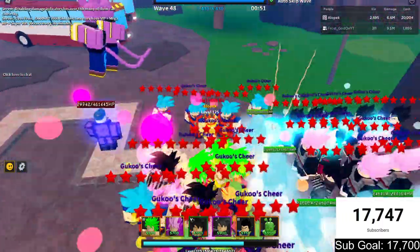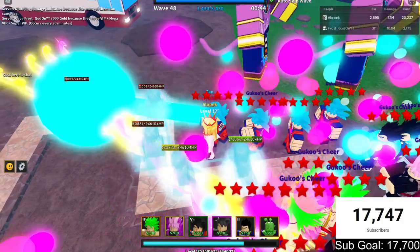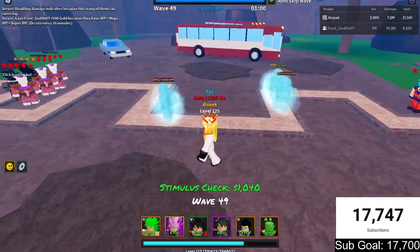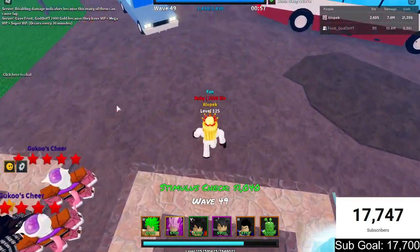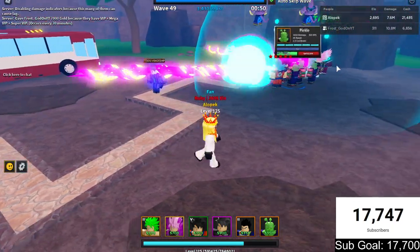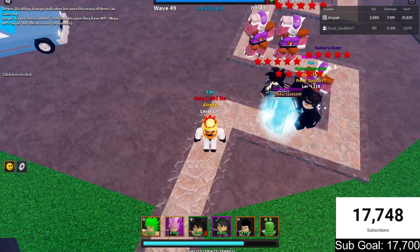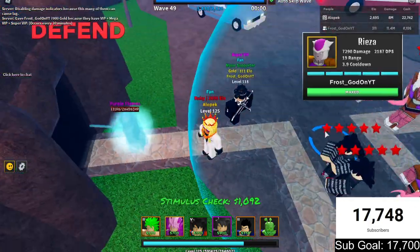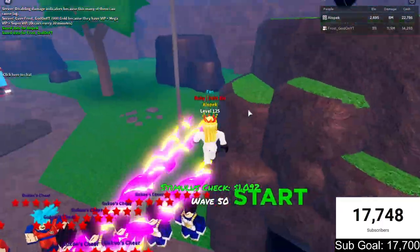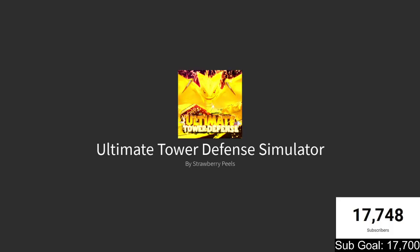You vibe with wave 48? Yeah but we're getting clapped. I hate these ghost guys — they're slow but their HP is crazy. Gojo does look sick though — kind of like a better Piccolo, but I'm not sure if he's better than Frieza on the map. Freeze the salad, boys! Well guys, I hope you enjoyed this video. We'll catch you all in the next one — Bland Spot out, peace. Make sure you subscribe to me and Frost God. Have a good night.